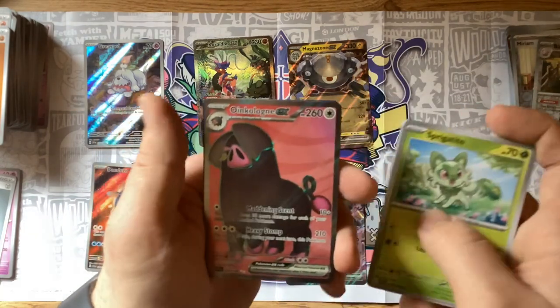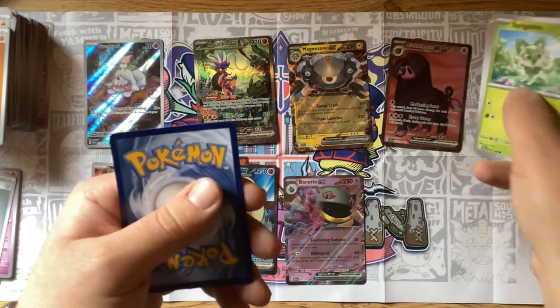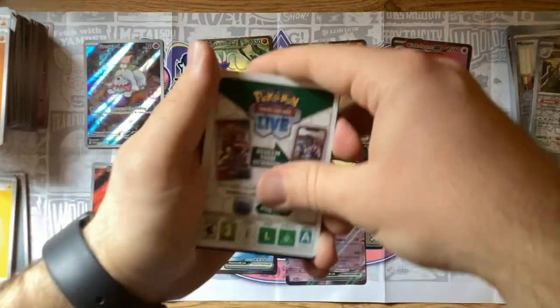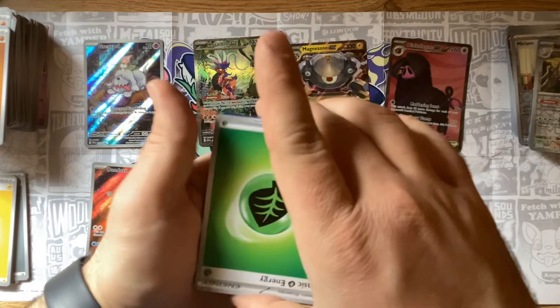We're up to five EXs now, two full arts and a full art EX — that is awesome. I think that's a full art but I'm still learning my Pokemon rarities, so let me know in the comments if I'm wrong. Another one — flip it over, we got a Leaf energy.